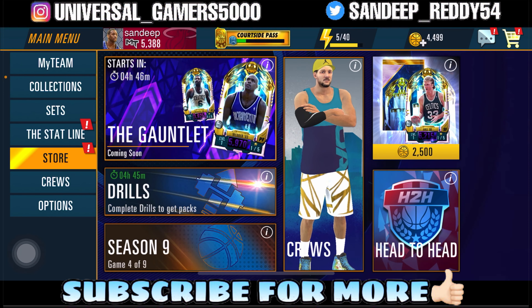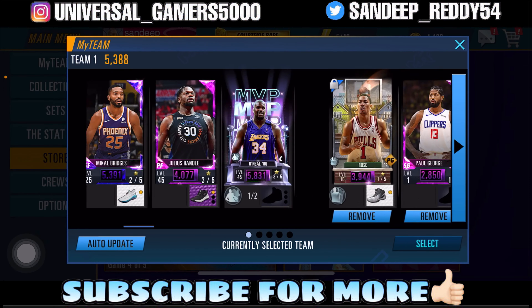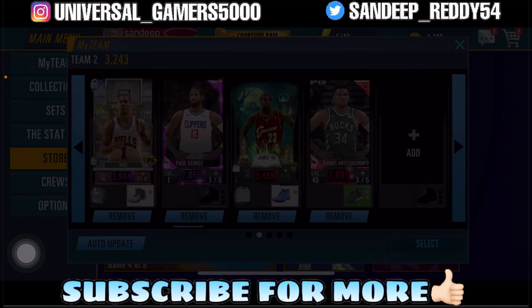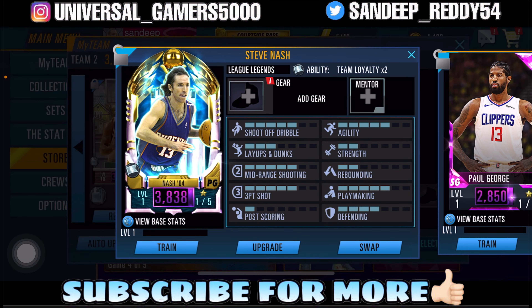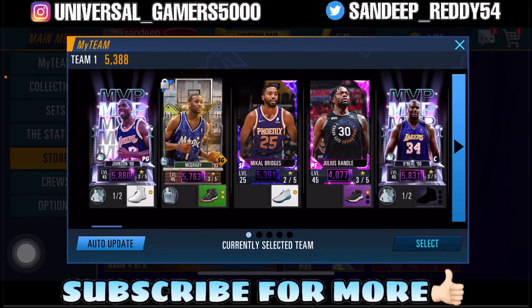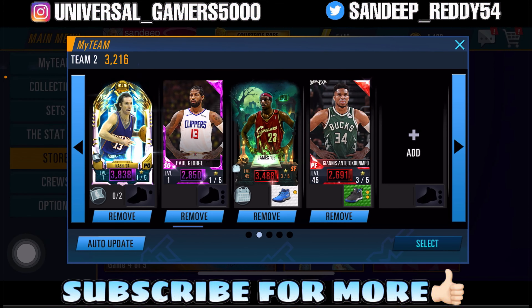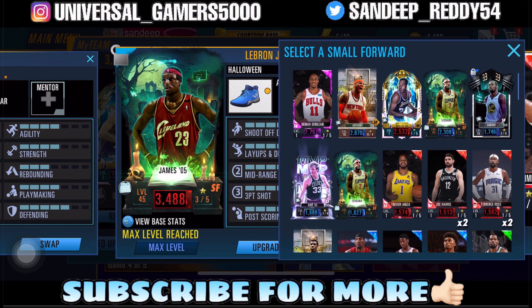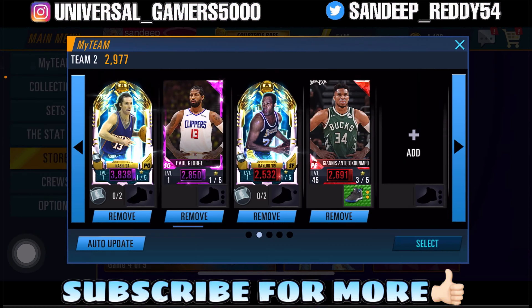My team power is still 5,400 but we got Steve Nash. Look at his power — 3,800. Same as Magic Johnson. We also got SF Elgin Baylor. Looks like I have to grind for Bill Russell in this one.